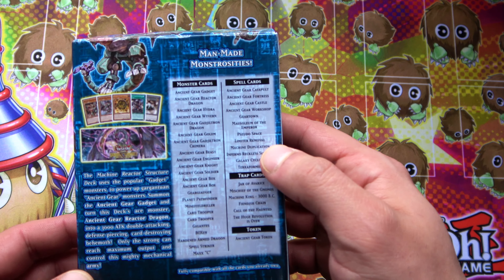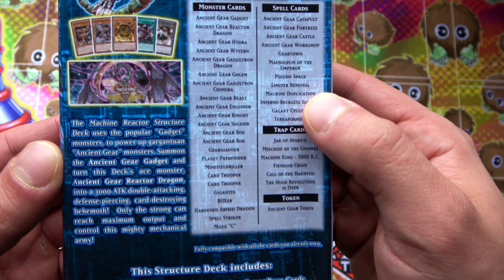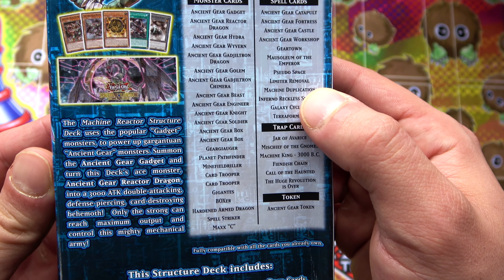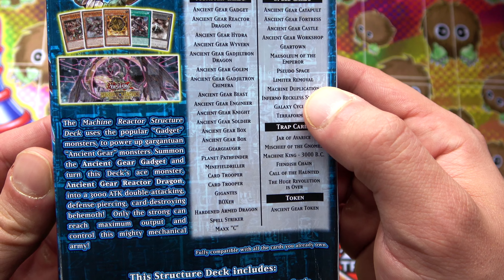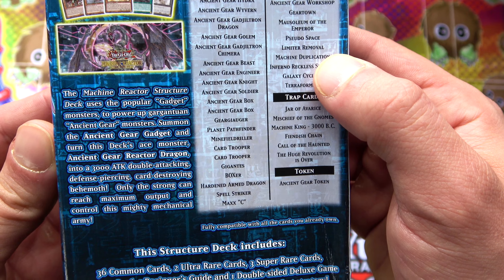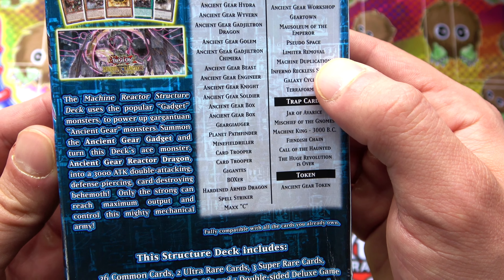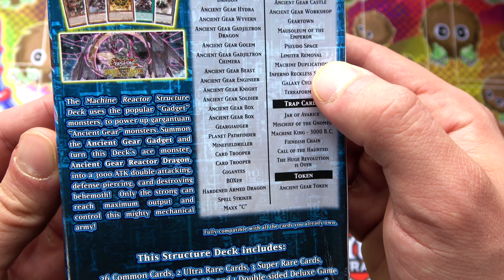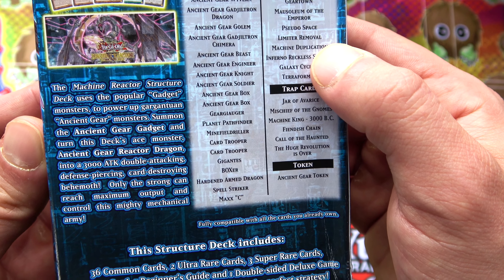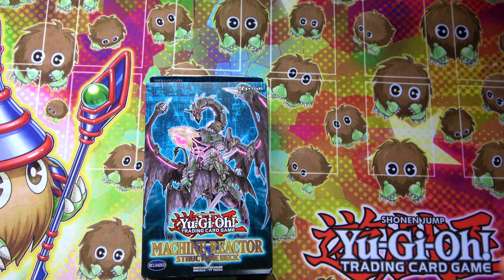All the monsters, spells, and traps we're gonna get - man-made monstrosities! The Machine Reactor structure deck uses the popular Gadget monsters to power up gargantuan Ancient Gear monsters. Summon the Ancient Gear Gadget and turn this deck's ace monster, Ancient Gear Reactor Dragon, into a 3000 attack, double attacking, defense-piercing, card-destroying behemoth. Only the strong can reach maximum output and control the mighty mechanical army.